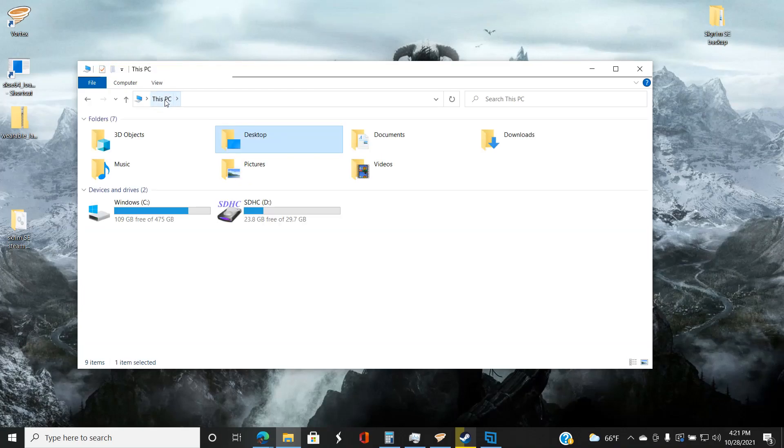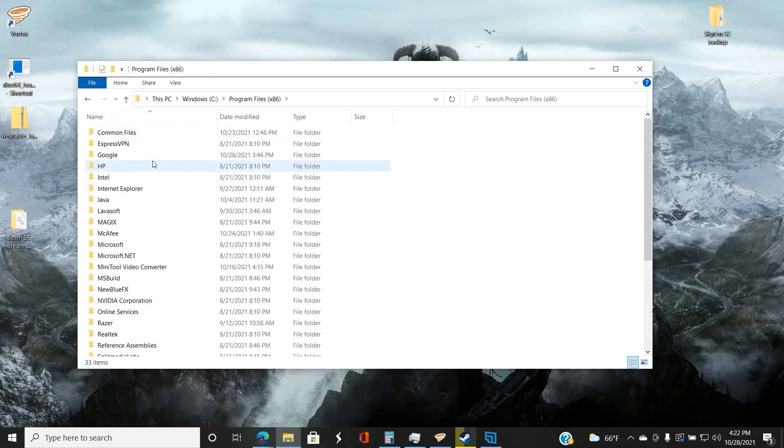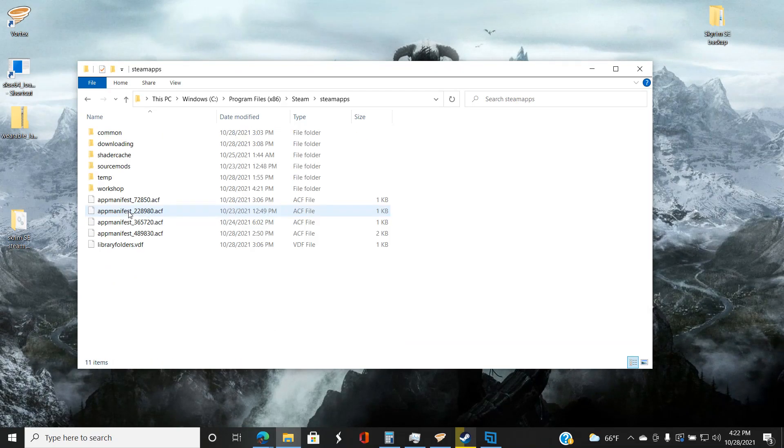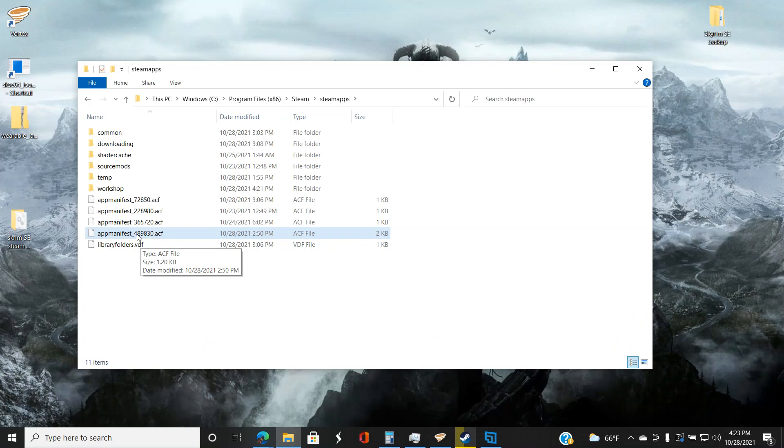When that's all finished, go back to This PC and back to the C Drive. Now I'm going to show you how to guarantee Steam can't update the game. Go into Program Files — wherever your Steam is, it should be x86. Go back to Steam, then Steam Apps. Down here you'll see the app manifest ACF files — these numbers are attached to different games and are what Steam uses to initiate updates. Skyrim Special Edition's code is 489830, so you want to find the file called appmanifest_489830.acf.